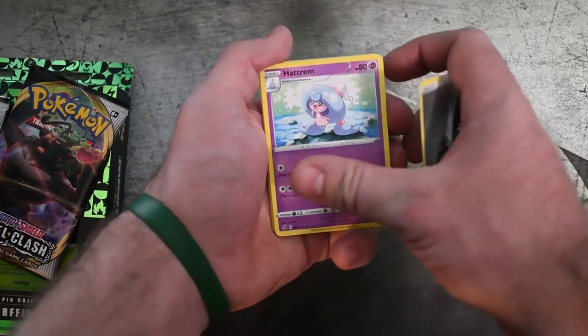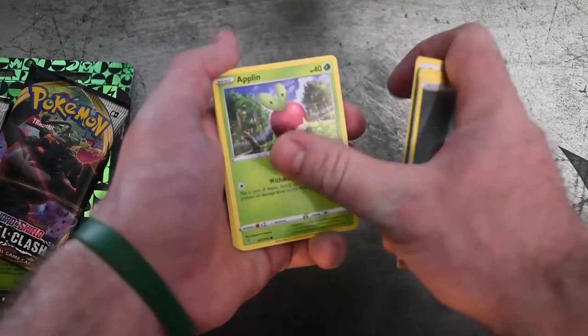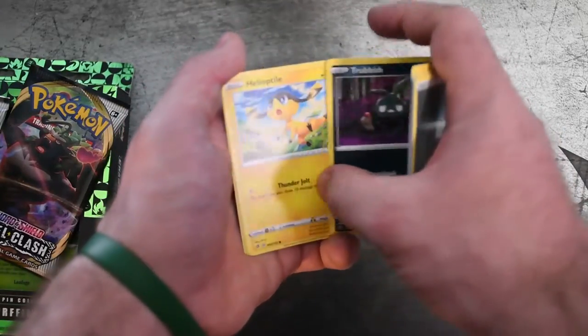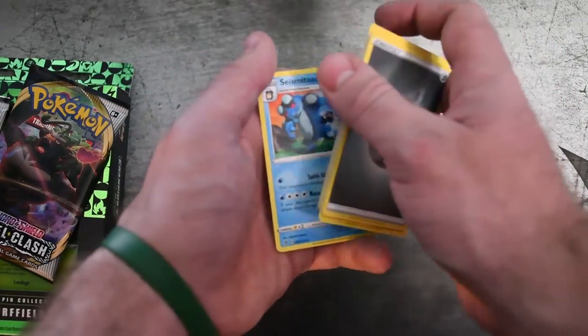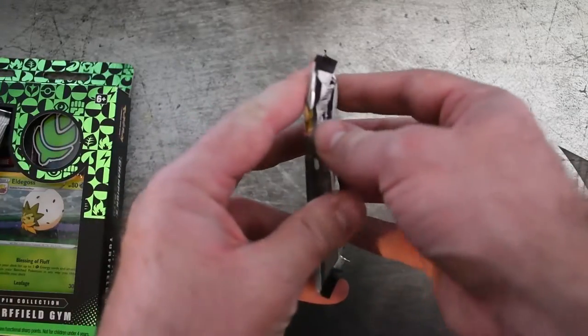Hatrem, Pokeball, Lampent, Swablu — that's a squirrel — Applin, Temple, Trubbish. Here you have Tauros, Reverse Luxray, and Seismitoad. Pack number two.